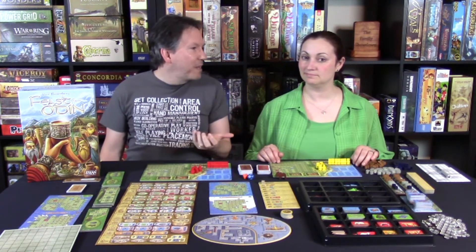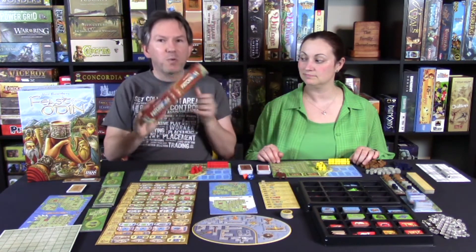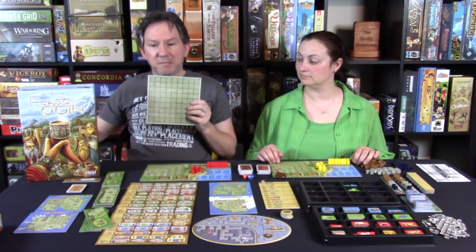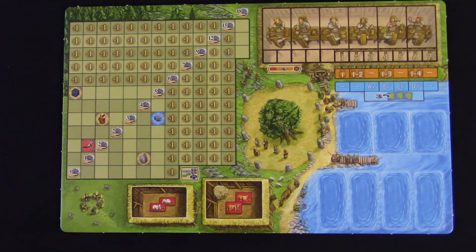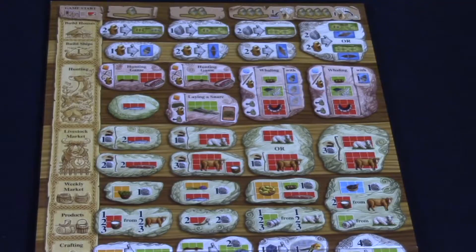It reminds me a lot of Patchwork. If you've ever played Patchwork by Uwe Rosenberg, you know that you take a board and put pieces on it to cover spaces — and that's pretty much the basis for A Feast for Odin. You have a home board that you're attempting to cover with various goods that you get by going to the main worker placement area.